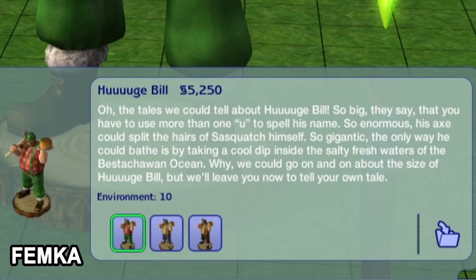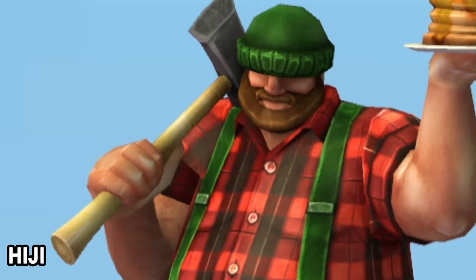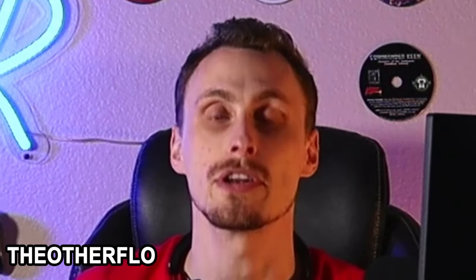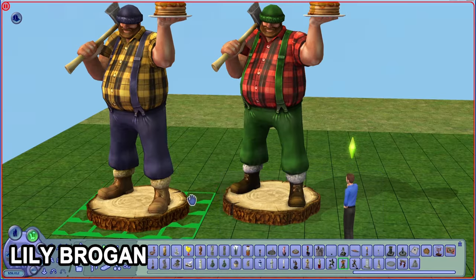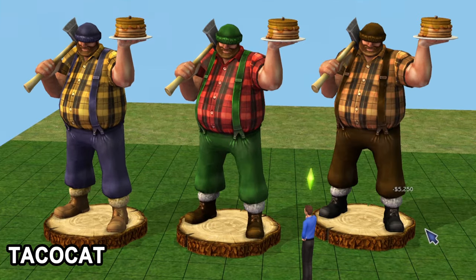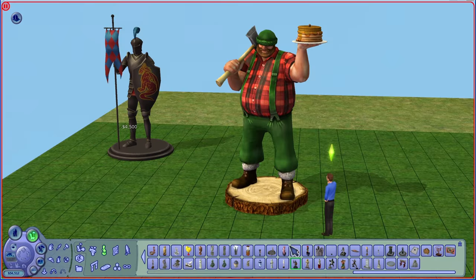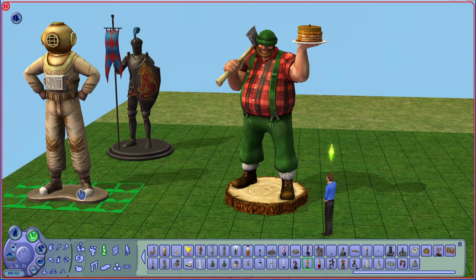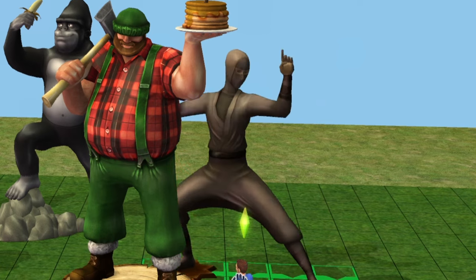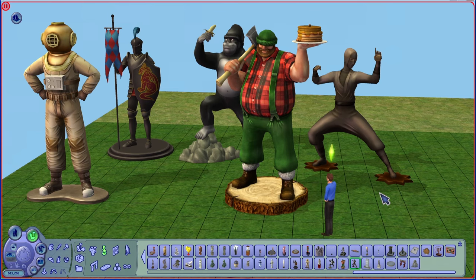The tales we could tell you about Huge Bill. So enormous, his axe could split the hairs of Sasquatch himself. So gigantic — they really want you to know he's huge. It's actually got three different color variations too. Which Huge Bill is your favorite? And this is that section of items I was telling you about at the very beginning. Look at these giant statues — I don't know why they include so many of these in The Sims 2. And then there's this ninja guy. They're on my list at number 9 because even though they are so huge, I totally forgot they existed.